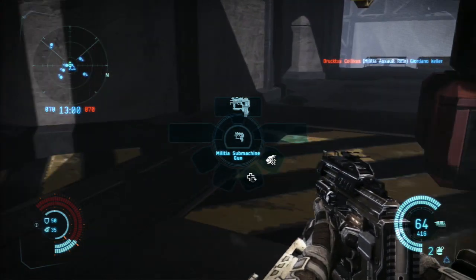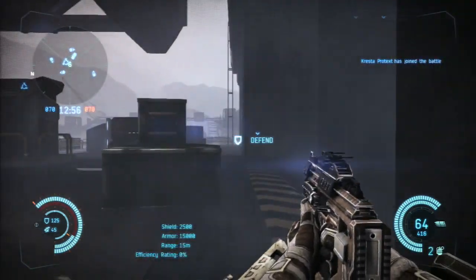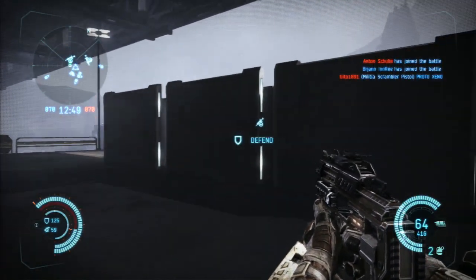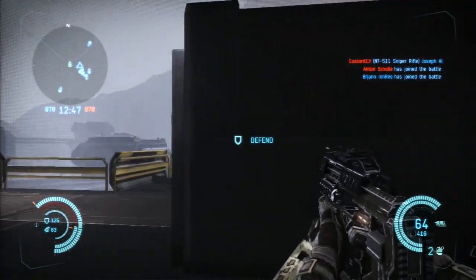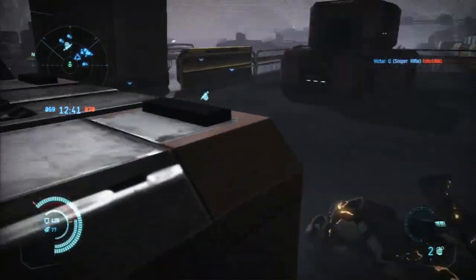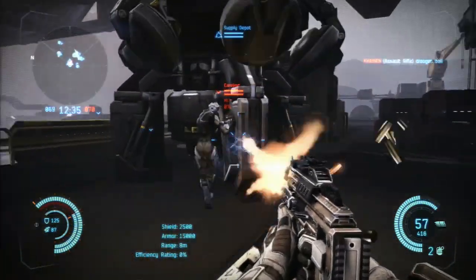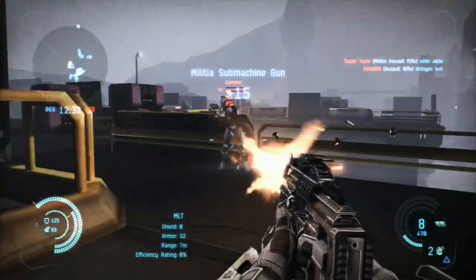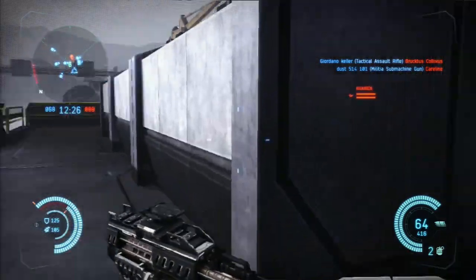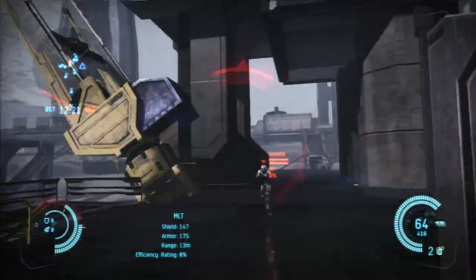By holding R2 to bring up the equipment wheel, then pressing R3, you can access the order wheel. Orders allow you to get more points for your teammates by giving a small bonus, and doing this also gives you bonus points for every action they make that earns them points. Once you have an order selected, simply press the fire button to give an order on a person or even an objective. You can also access orders by pressing down on the D-pad to access the map, and then using the other buttons to give an order from there. Note that only the squad leader can access orders.